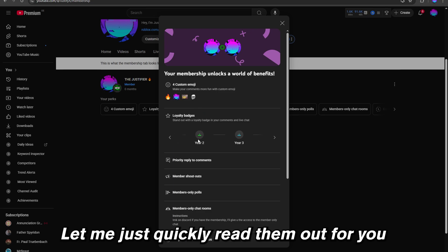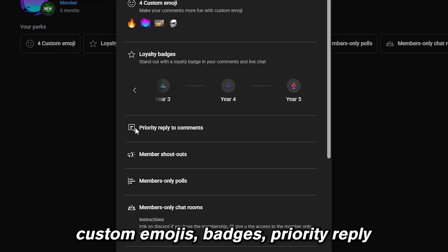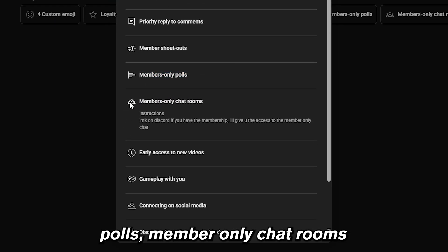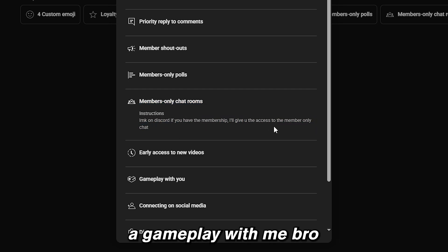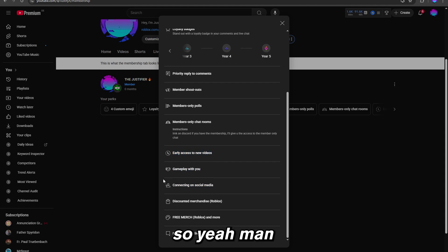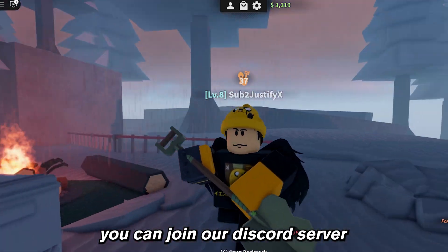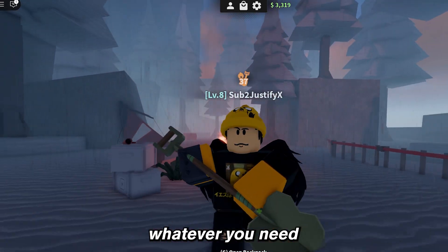Let me quickly read them out for you. You get four custom emojis, badges, priority reply to comments, shoutouts, member-only polls, member-only chat rooms if you have Discord, early access to new videos, and a gameplay session with me. So you get the tutorial plus all these benefits. If you have any other issues, you can join our Discord server — the link is in the description and I will personally help you with whatever you need.